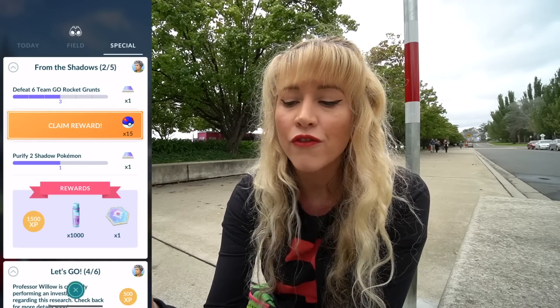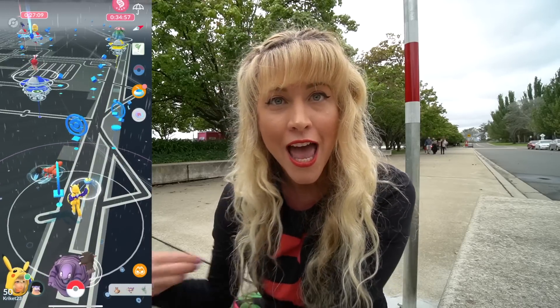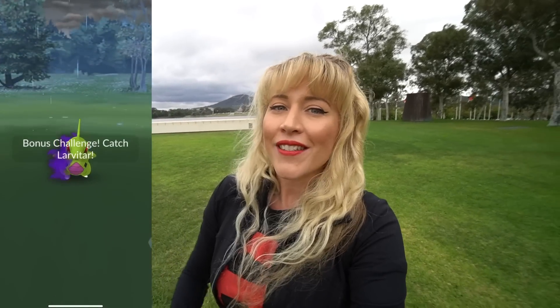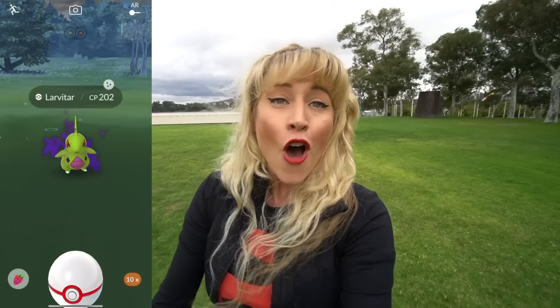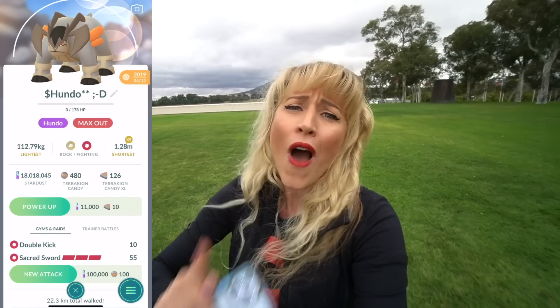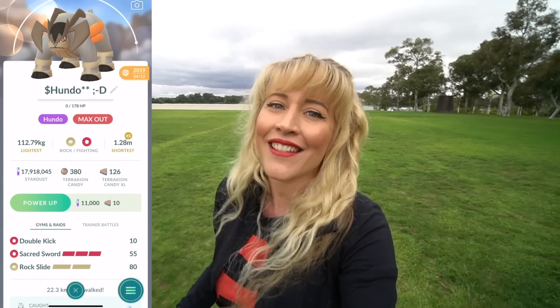To recap Matt's battle against Cliff: he came across Larvitar, Kindra, and Tyranitar. If you guys come up against that combination, take in your fairies and punchy types to take Cliff out quickly and get one step closer to a shiny Larvitar. For my battle with Sierra, I could have swept her if I'd had Rock Slide on my Terrakion. Adding Rock Slide will cost 100,000 Stardust and 100 Terrakion candies, but it's worth it.